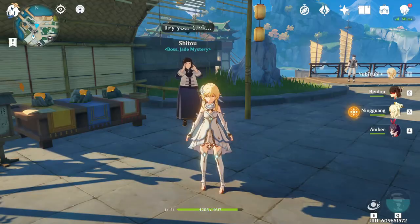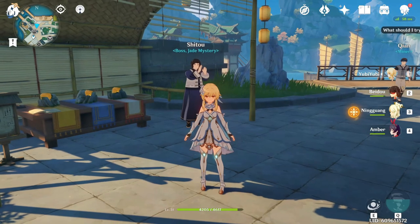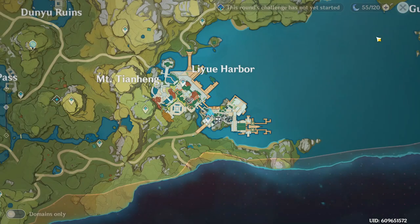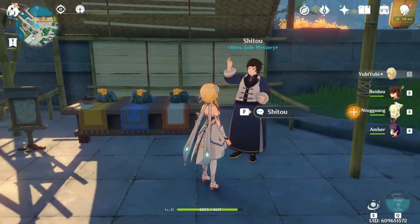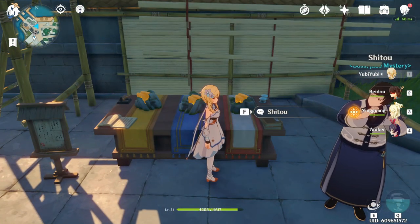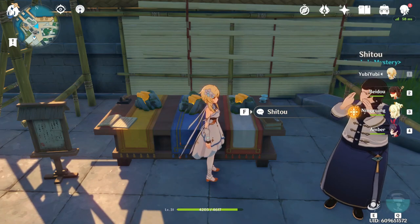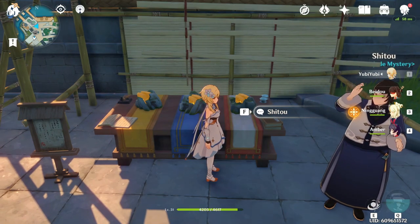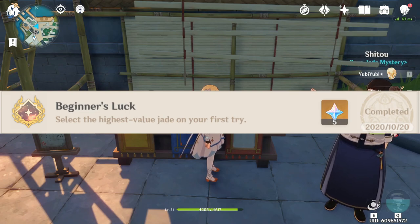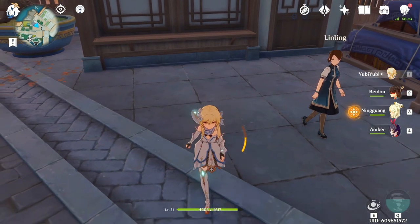For the next hidden achievement you need a daily commission from Shito, located in Liyue Harbor. He's going to ask you to choose one of three rocks and you just randomly guess one. You're either going to hit or miss — it's basically 50/50, all based on luck. But you will get a hidden achievement from it.